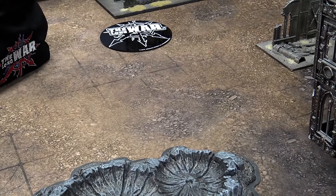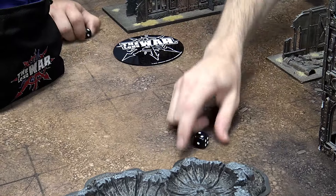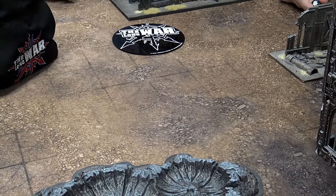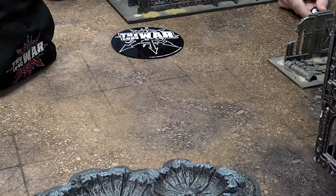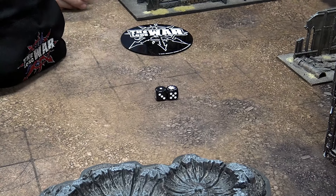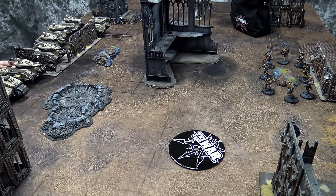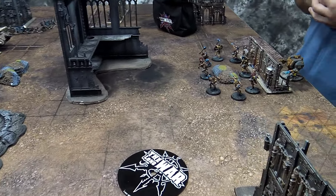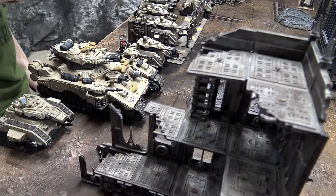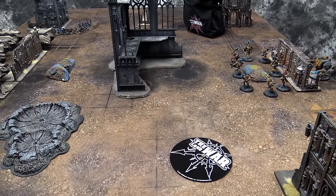Alright, these are the first rolls of the game — for deployment side. We rolled two and two, so let's try that again. Now that we know what side of the table we're playing on, let's roll to see who gets to deploy first. I got a six — I'm going to opt to go first; I think that's really best. Both forces are deployed, no psychic abilities on either side. Both Talent and I have brought two badasses, and we've already got our warlord traits set.